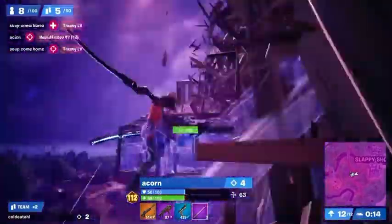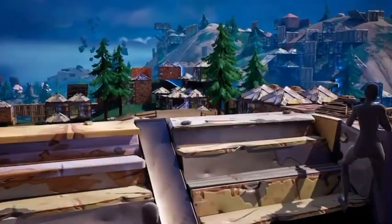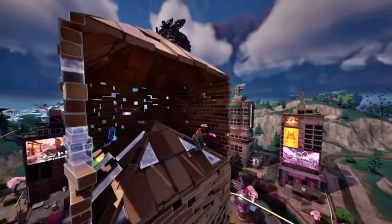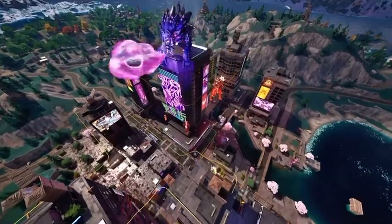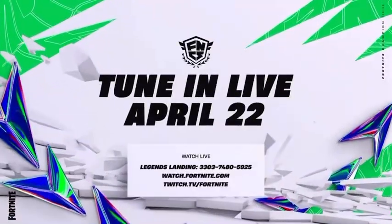He falls after zone closes, but not before pulling off this remarkable solo clutch. With all the chaos in week 1, there's one thing I know for sure — we can count on these players to bring the heat. We are undoubtedly in for a show next week, and let's hope we see even more unbelievable plays. Make sure to tune in from April 22nd to catch all the action.